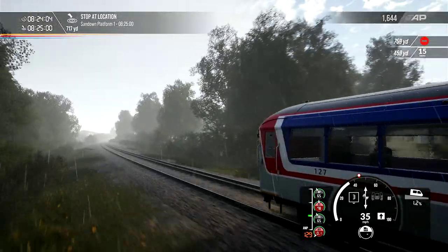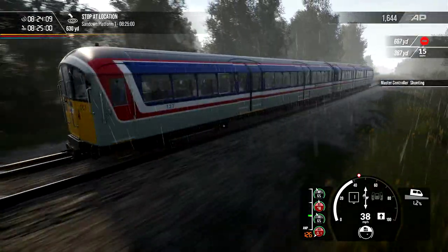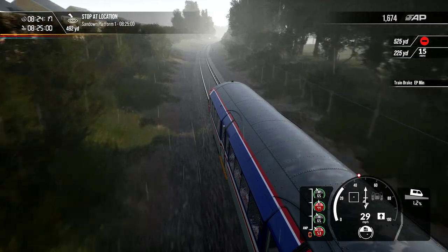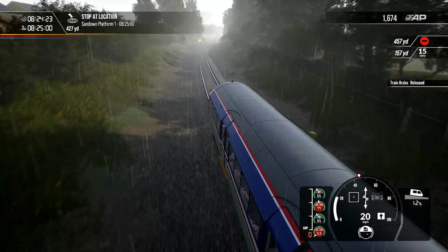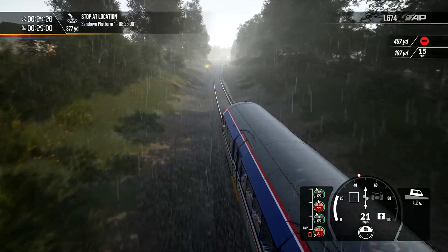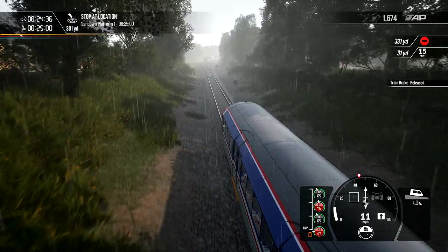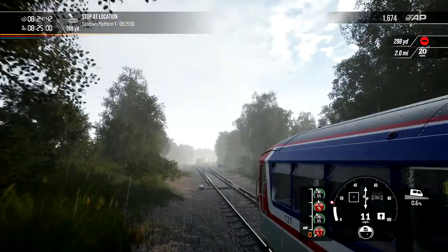The lights come on - it's the dim setting. We need to be at 15 miles an hour. Give it a bit of brake - normal. So normal is quite a powerful brake. Just make sure I've dropped down for this 15 mile an hour board there.